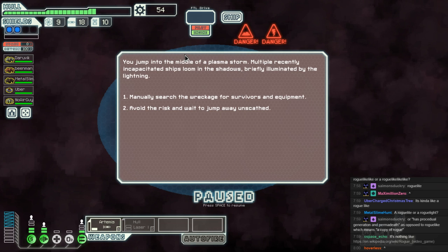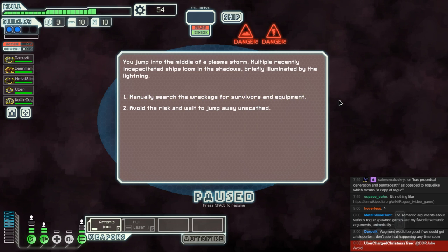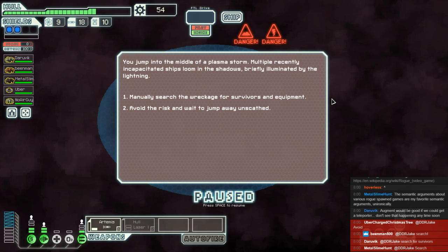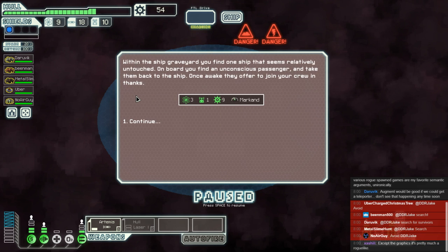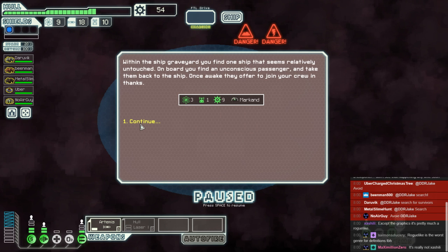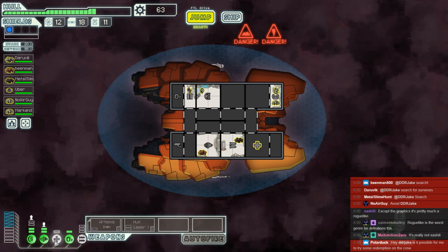Another ion storm — we could increase our power a bit more, but we're good at holding our breath. We jump into the middle of a plasma storm. Multiple recently incapacitated ships are looming in the shadows. Are we going to search the wreckage for survivors and equipment, or avoid the risk? Somebody could die but we might get something really good.